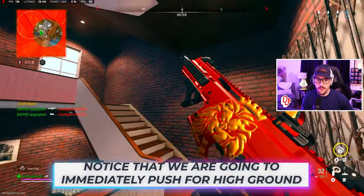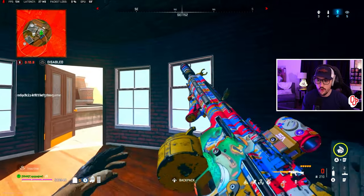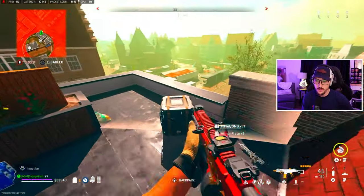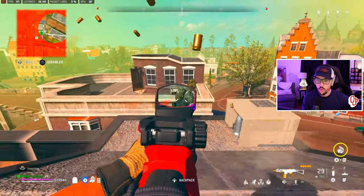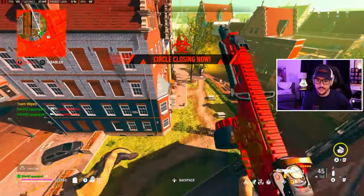We go ahead and work our way up top. It's a 1v1v2 — I know there's a duo left, I just don't know where they are. We might just have to wait out this circle. Sure enough, there's one down below — can't quite get that, unfortunately. When a buy station goes into gas it completely disables; the others you can still use in gas. Guy down below me — we're in a 1v2 situation. There's kill number 42. I do get the spectator bug again, which gives me 43, and then we're going to get the last two for 45.